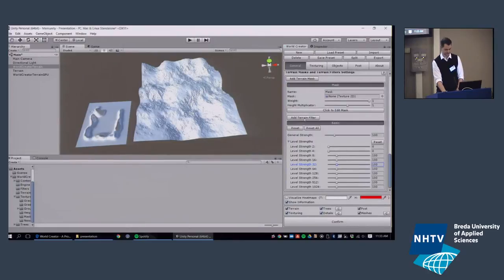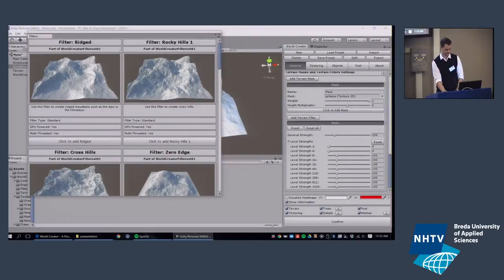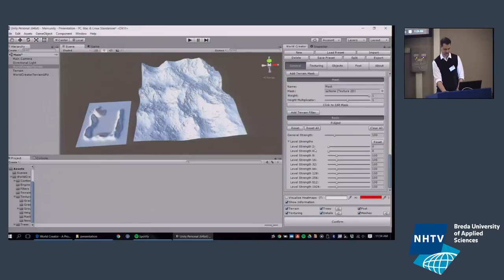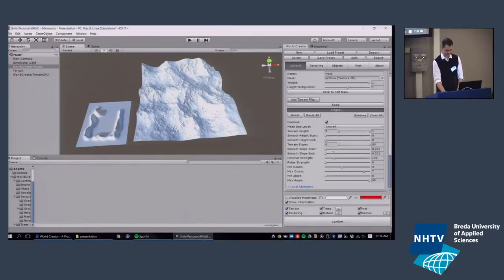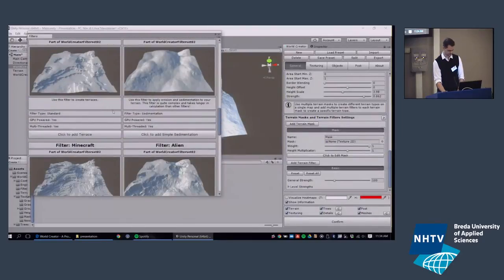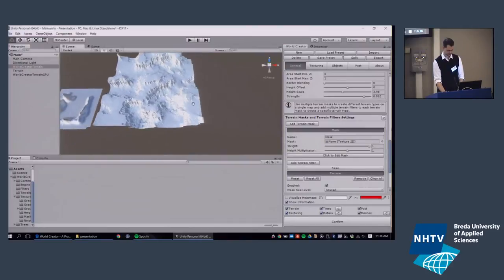Let's look at other terrain filters — there's quite an interesting list. For example, the ridge filter: if I drop in the ridge filter, the terrain gets ridged mountains and you can adjust the values from the defaults. Another nice filter is the terrace filter, which transforms the terrain into terraces. Remember, all of this is done in real time.